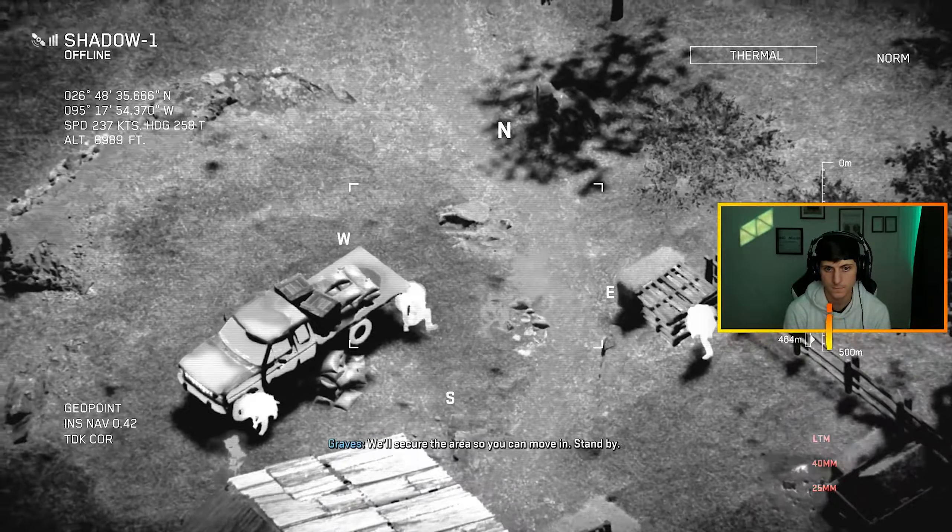Graves, we're working on X-fill now. Be advised, last building we'll hit is the compound. How copy? Movement in a compound crew. Zero Seven, good copy — hold your position until we clear the area. Roger that. Shadow One, what's the ETA on that convoy? I'm just going to stop shooting the big missile — I feel like every time I shoot the big missile, it's an oopsy. Fire on the building.